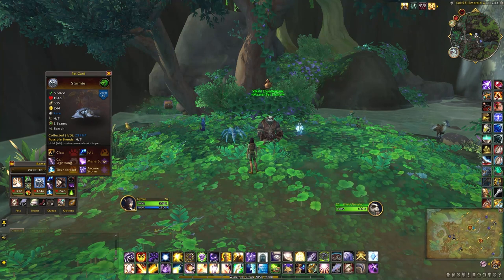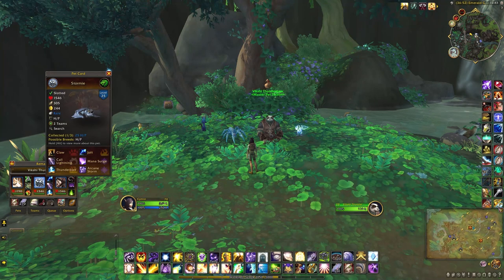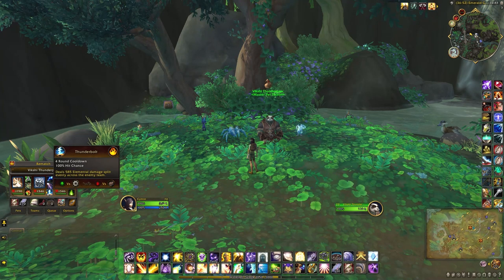Next up is Stormy, which is one of the storm vendor pets that you can buy in Valdrakken. The abilities here are Jolt, Call Lightning, and Thunderbolt.